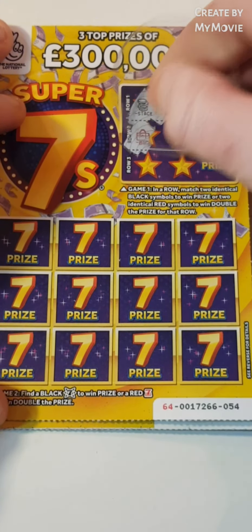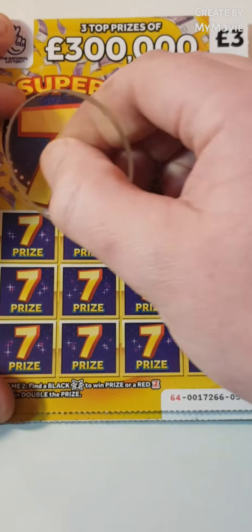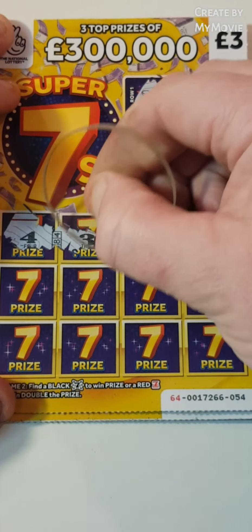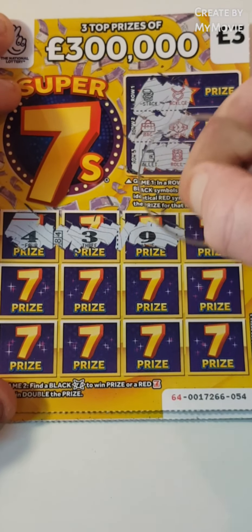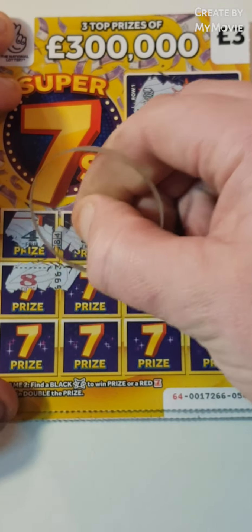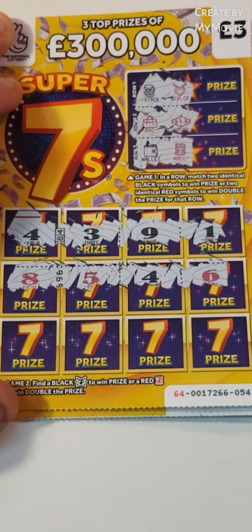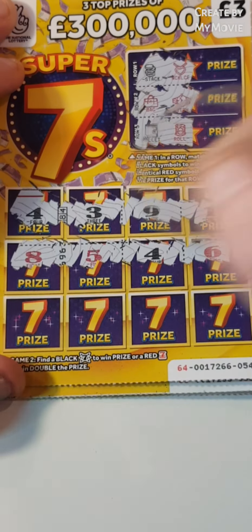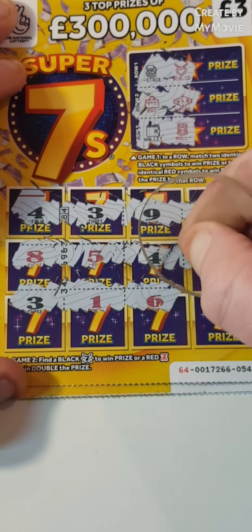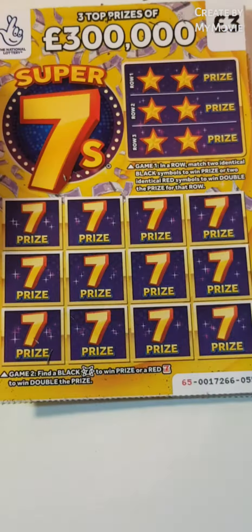Stack, a necklace, a bag and a watch, wallet and a roll of money. We have four, three, nine, one, eight, five, four, six, three, one, six, and five. Five — nope.